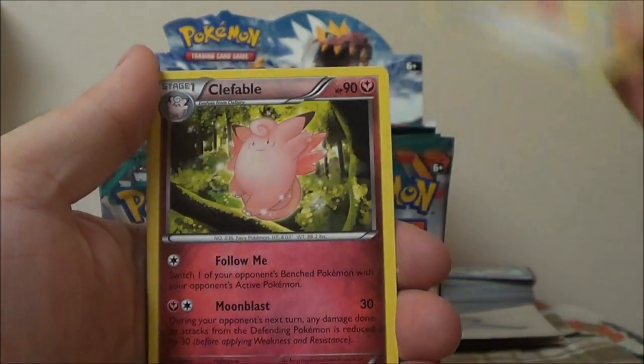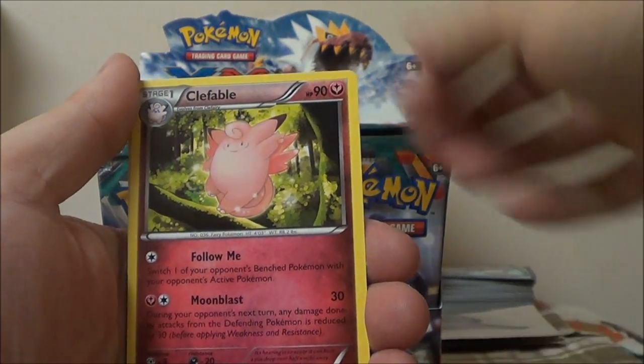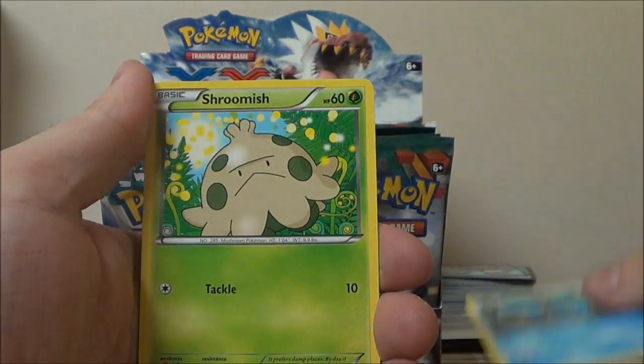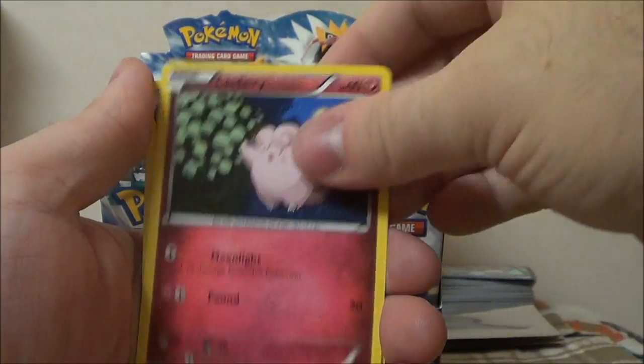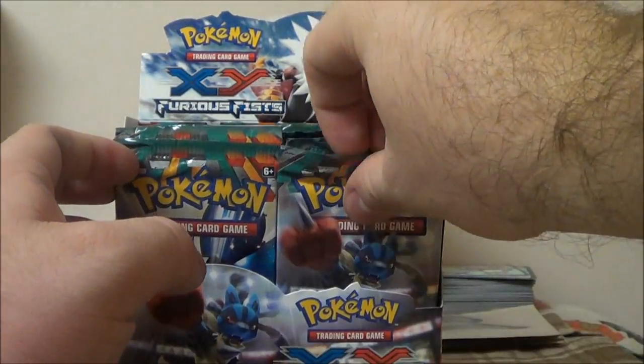We have a Tool Retriever — and that was our first EX of the box too. Clefable, Herbal Energy, Scraggy, Minin, Clauncher, Shroomish, Clefairy, Reverse Scrafty, and Machamp Hollow.